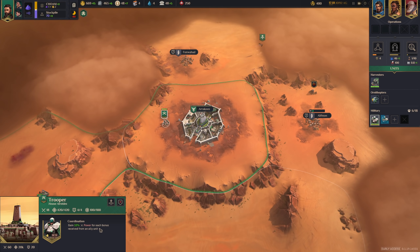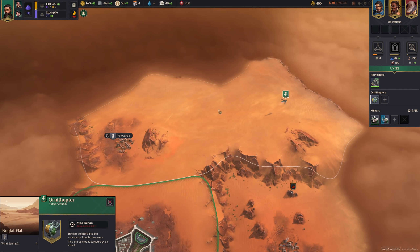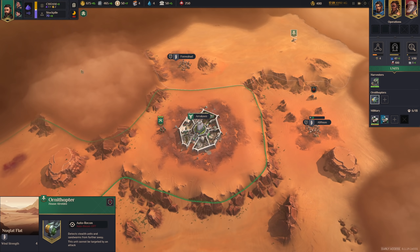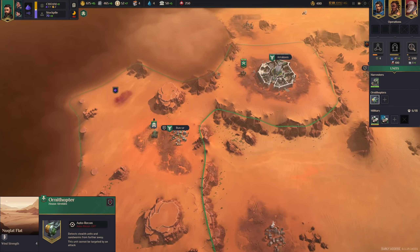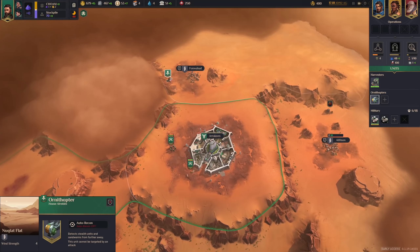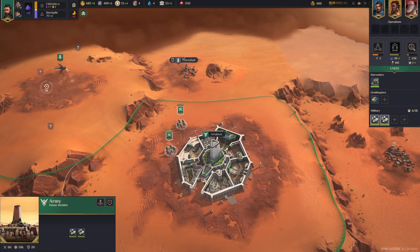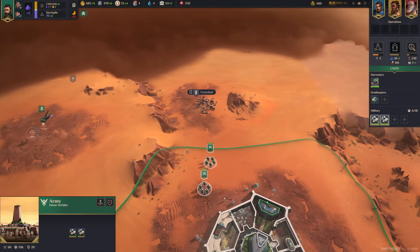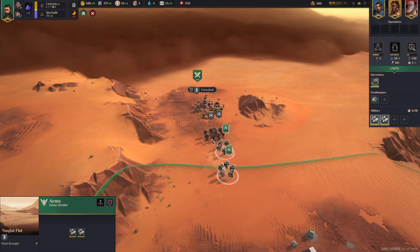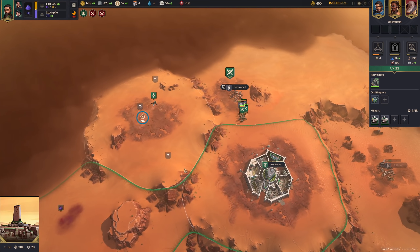These guys gain 10% power for each bonus received from an ally unit. Let's go west — that will be the last region directly adjacent to our base territory. We can take over this village, which will be in range of our base, so we can get some extra help from the base bombardment.